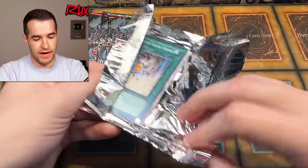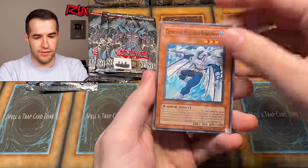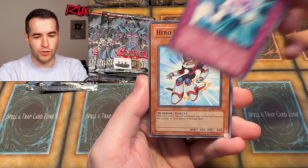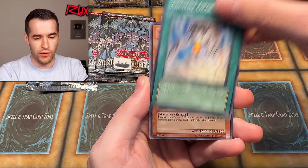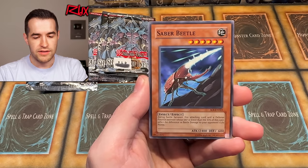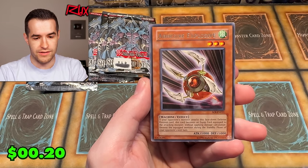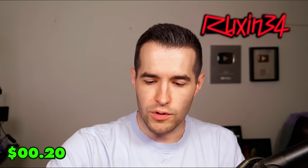Pack eleven: Elemental Hero Neo Bubbleman, Parasitic Tiki, Miracle Kids, Hero Kid, Ancient Gear Drill, Machine King Prototype, Super Junior Confrontation, Saber Beetle, and Adhesive Explosive — just a rare. Interesting — we've only pulled Ultra and Ultimate so far, no Supers yet.